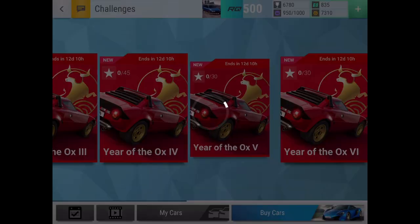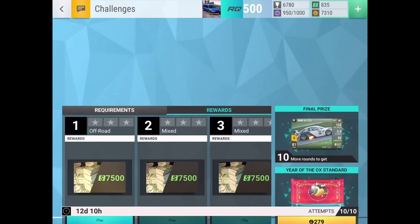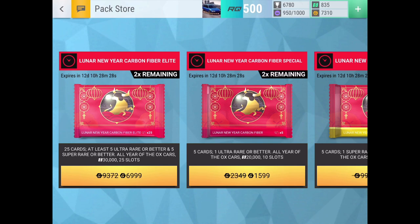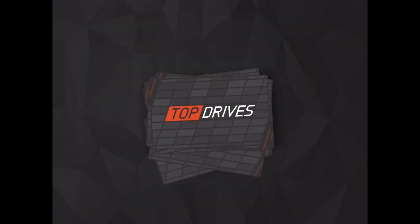There's also the DeTomaso Pantera GT5, which is another car I really want because I like the DeTomaso Pantera a lot. Then there's a carbon and the prize car which is the BMW M3 GTR — a lower RQ price car but it has 92 handling and a rather strong 0-to-60, so it's actually not too bad. I'd be very happy to win that. There are only 10 rounds in the final round, so let's open the elite pack and see if we can get something good.